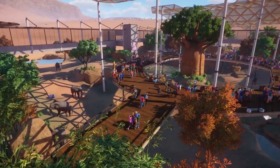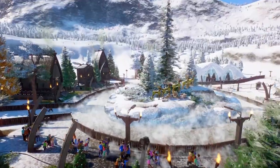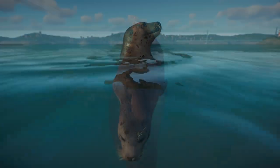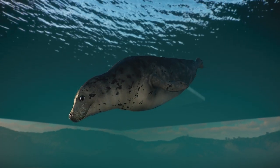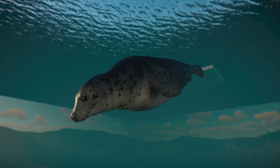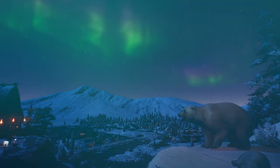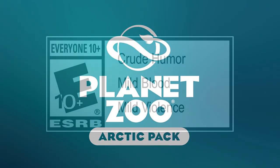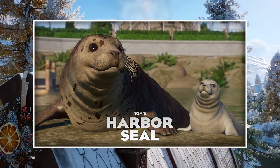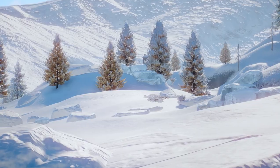Number one on our list will really help seal the deal — the Harbor Seal. The Harbor Seal, made by Tom, is a very beautiful and useful animal. Harbor Seals are found all over the world, but they make a wonderful fit in an Arctic section. They have three unique models for male, female, and juvenile, which is really exceptional and makes for a top-quality mod.